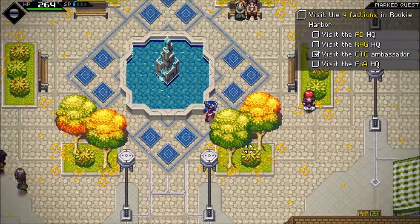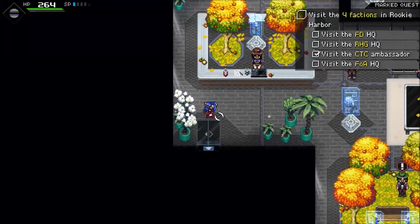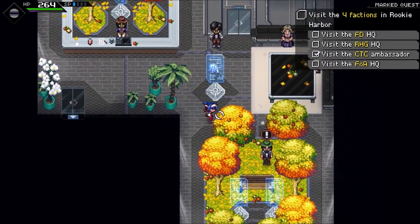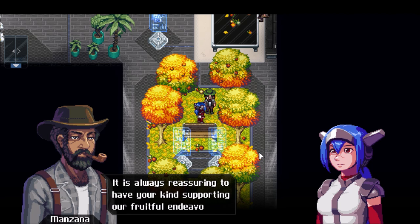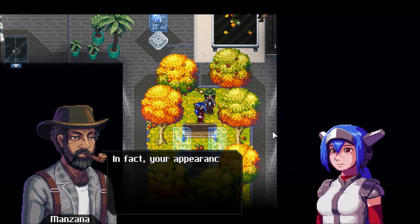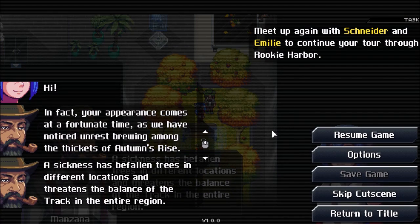I'm just going to visit all of the places and then get on to what's going to take up quite a bit of time. Welcome to our garden, Seeker. I am Manzana, the chief woodkeeper of this branch. It's always reassuring to have your kind support in fruitful endeavours. Your appearance comes at a fortunate time, as we have noticed unrest and growing sickness among the thickets of Autumn's Rise. Sickness has befallen the trees in different locations and threatens the balance of the track and the entire region.